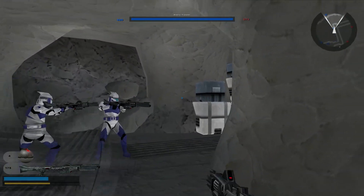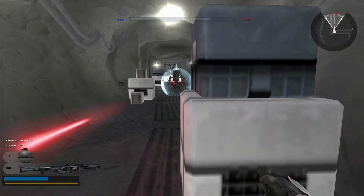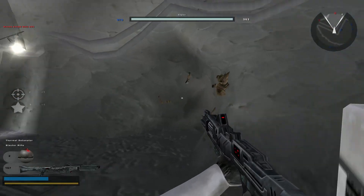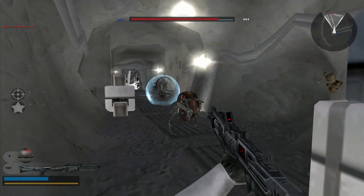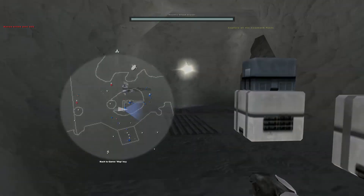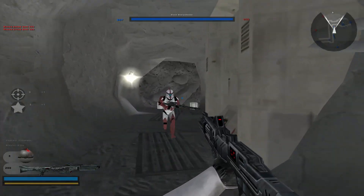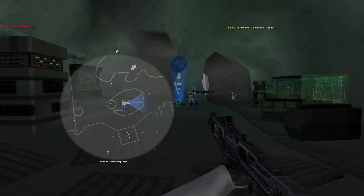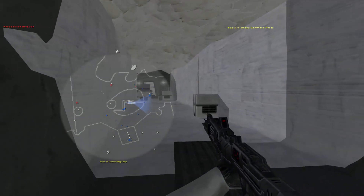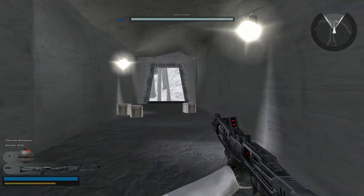It goes for an approach we've seen in the past as well, where there is an open battlefield, and in the middle there is a smaller cave-like system for close quarter combat. The real difference here is that the close quarter combat section is in the middle of the map rather than at the side. On the open field there are four spawn points, and then the fifth one is in the middle — going for that classic number.